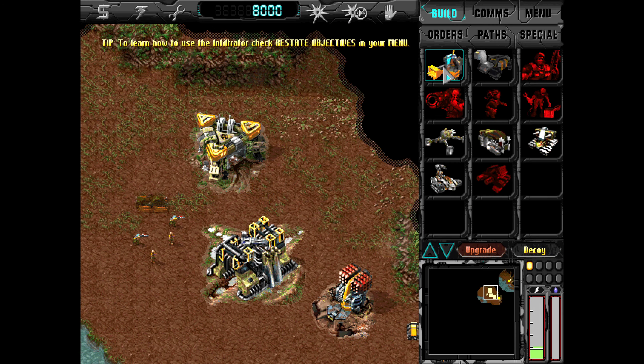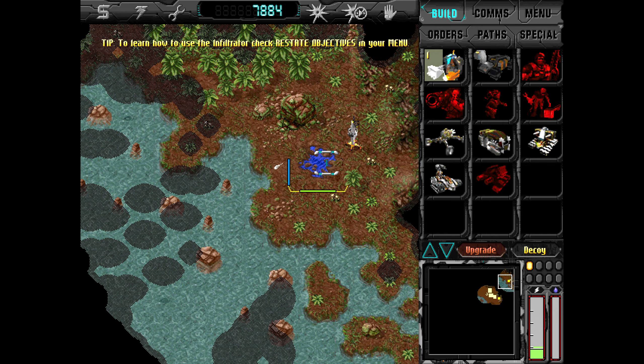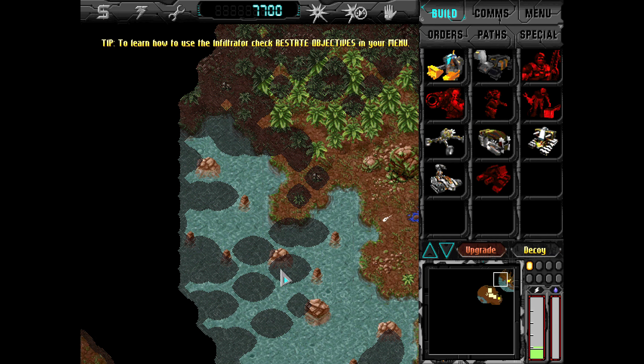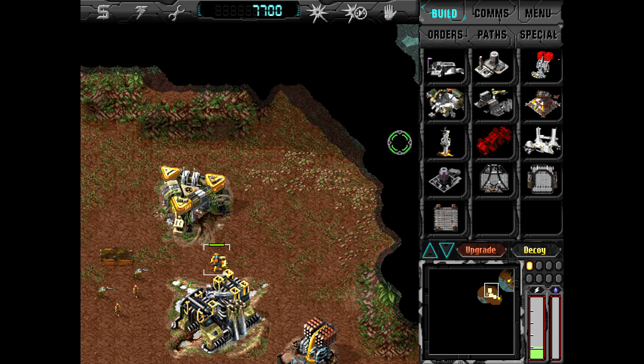Welcome back to Dark Reign, and welcome to the next mission for the Freedom Guard. As you can see here, we do have a water source, but it's not really reachable because there's water in between the water and us. But that's not the right kind of water.